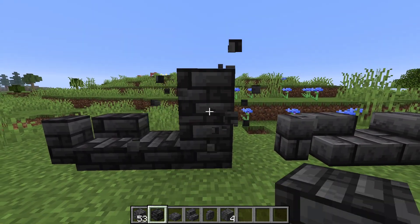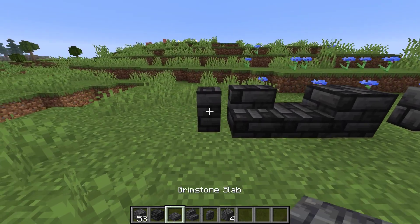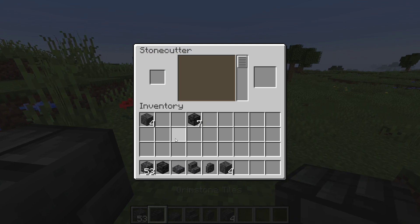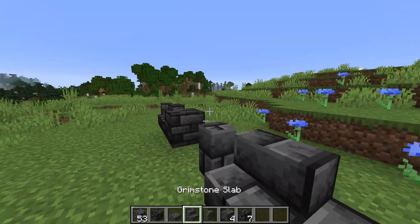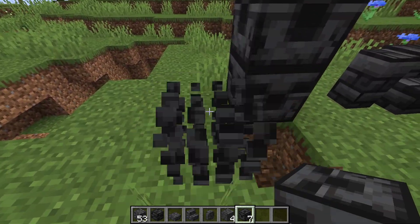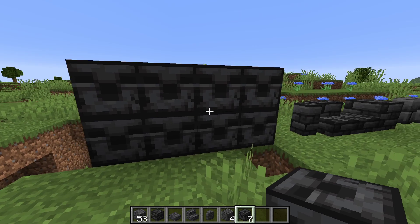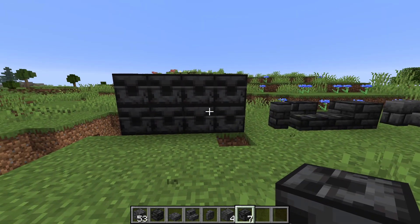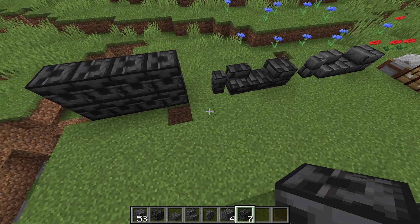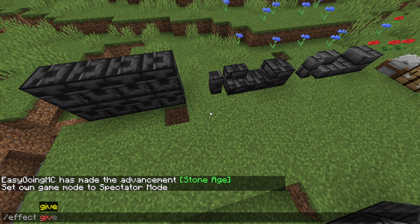And finally, this is my personal favorite — the Grimstone tiles looking absolutely amazing. It also comes in a chiseled variant as well which looks very very cool. I can't really depict anything that's chiseled into it but that's also a very nice texture. So there's actually 17 blocks added.